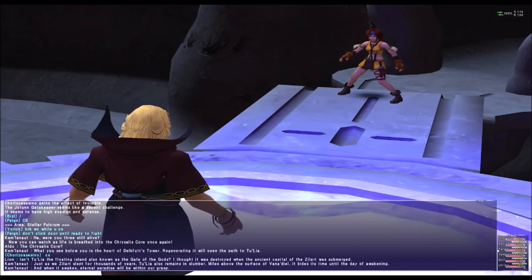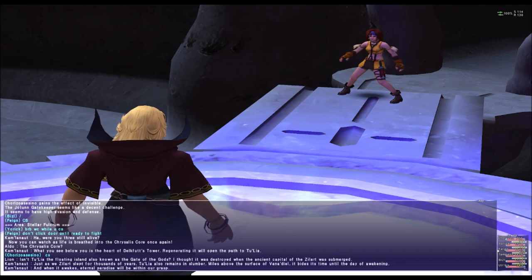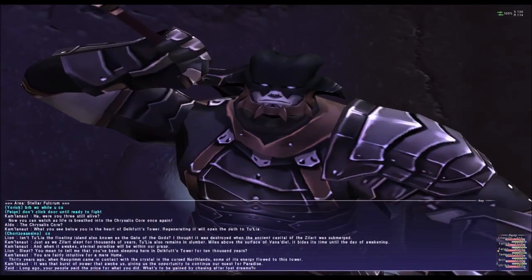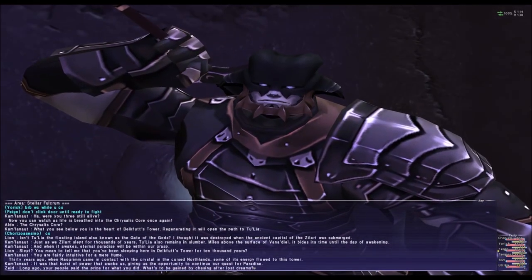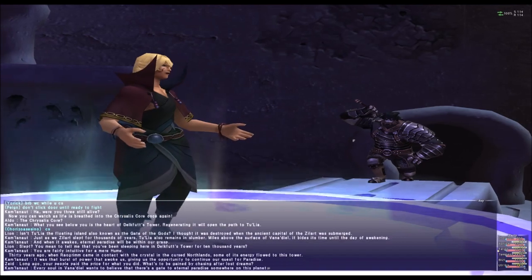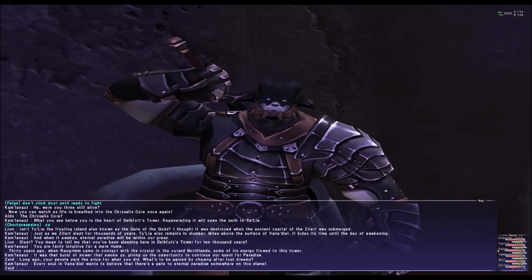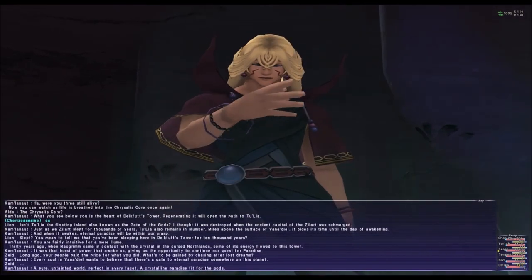In this one, this guy is for another mission as well. It's the Delpho Tower, but there is one that is like the BCNM — it's a BCNM but it drops some stuff — but that one is not the one we're doing. We're doing the mission right now.